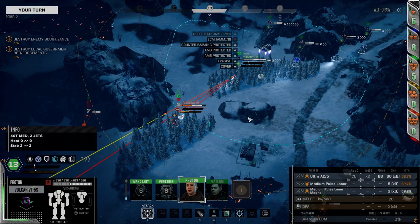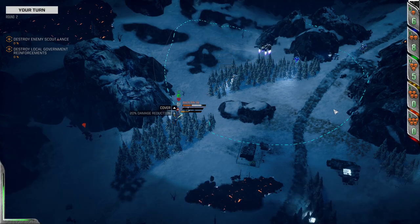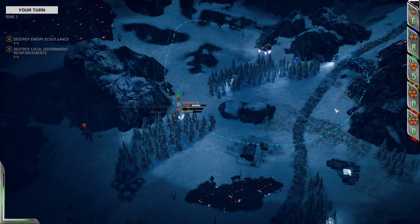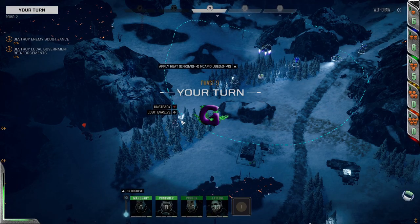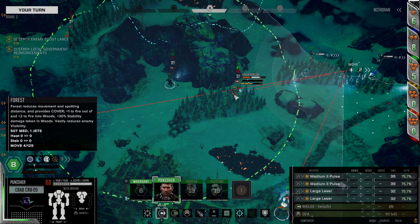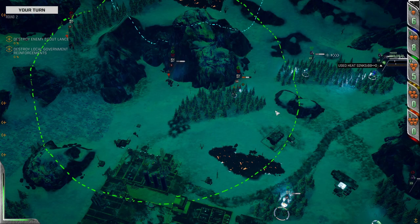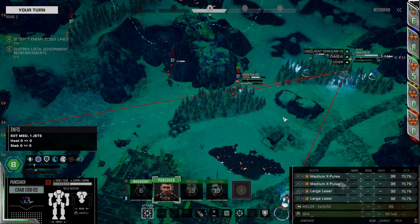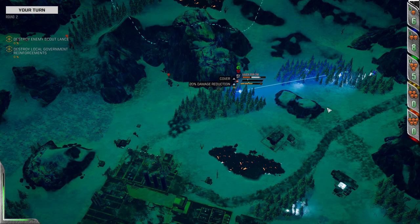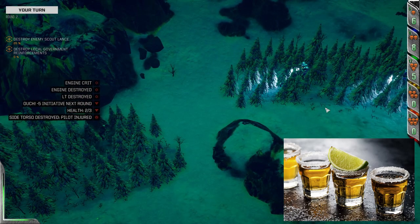Because of my preferred playstyle, I generally end up fighting enemies in the 200 to 350 meter range, which impacts my choice of sensor equipment. If you fight at longer ranges than that, I still think this list will be pretty accurate. If most of your destruction occurs under 200 meters, however, I heartily recommend focusing more on sensors that provide ECM bonuses, to lower your damage intake while you close range.